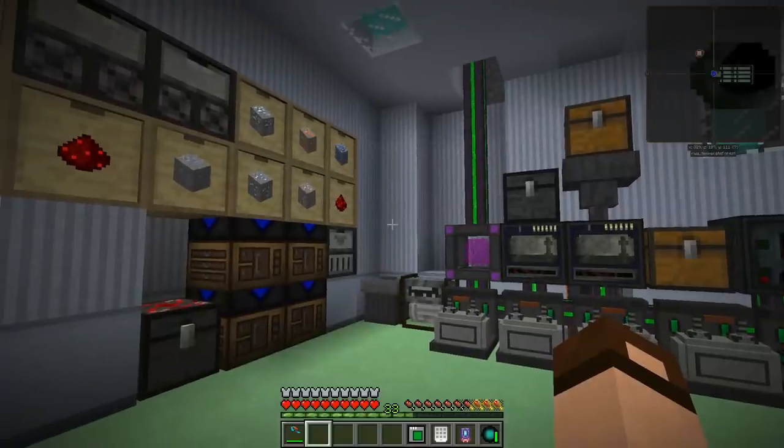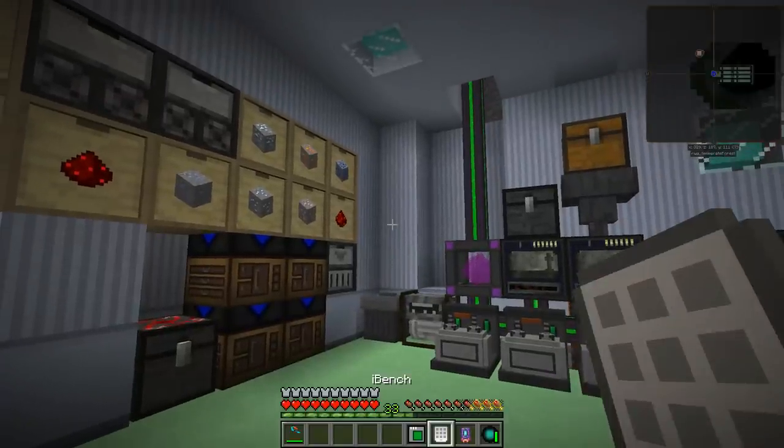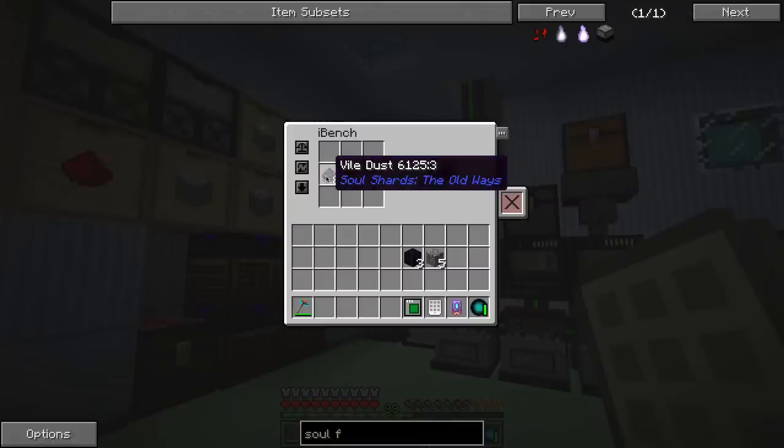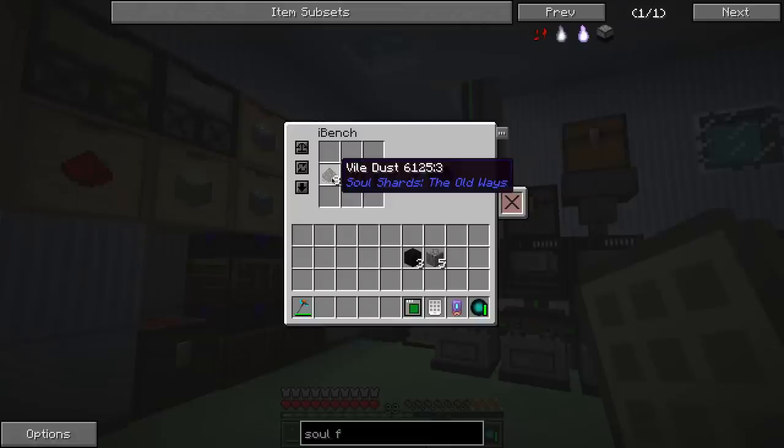Alright, I've been doing some things. Time to get started with some mobs. First step — soul shards, the old ways. This is vile dust, which you just smelt soul sand down to vile dust. When I had been to the nether, I had forgotten to get soul sand, so I went back and grabbed some. Thankfully with my long fall boots, it's easy to get to it because it's usually at lower levels and I just drop down.